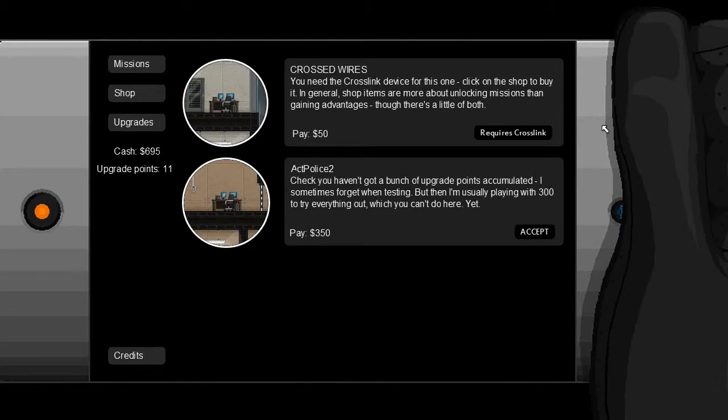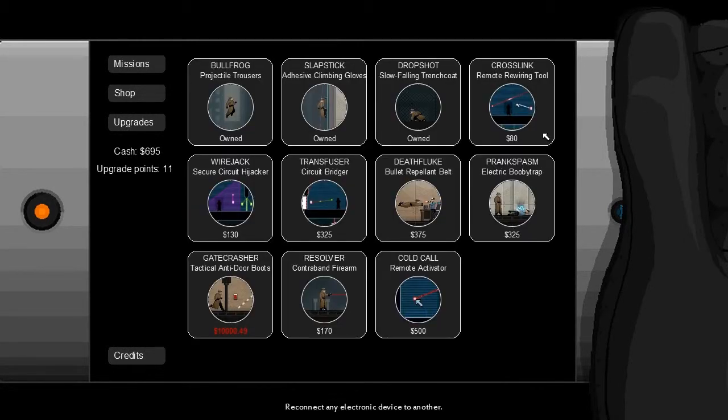Between missions you can buy new gadgets, and the one I'm about to get is the one the game is really about. It's called the Crosslink, and it's sort of a hacking tool, but it works a little bit differently to hacking in other games.